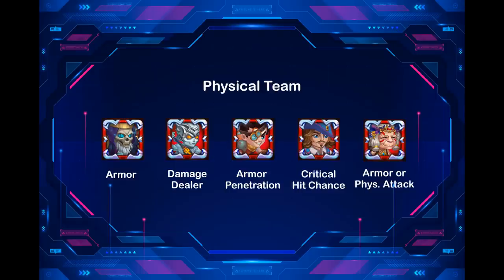Corvus's first artifact is armor. Dante is the damage dealer. Isaac's first artifact is armor penetration. Sebastian supports with critical hit chance. Martha heals the team and adds armor. So we have: tank, damage dealer, armor penetration, critical hit, and armor.